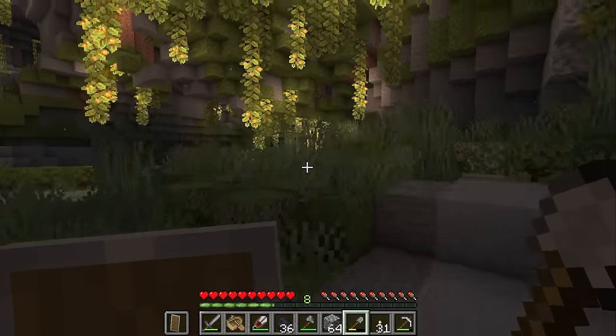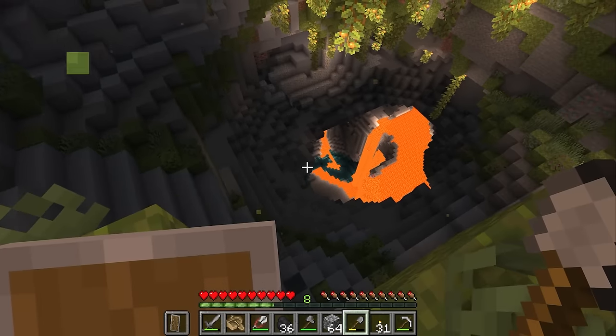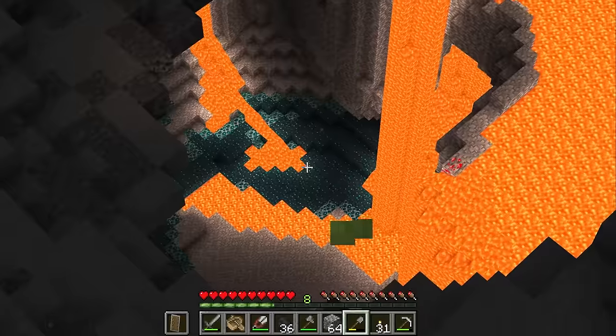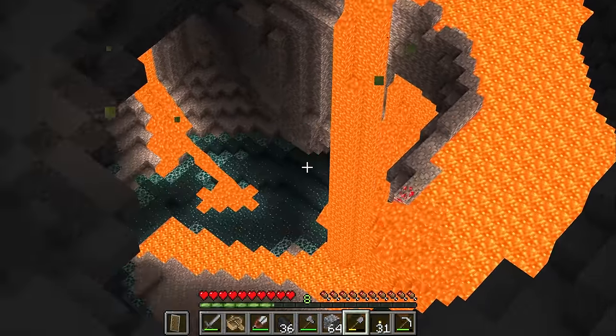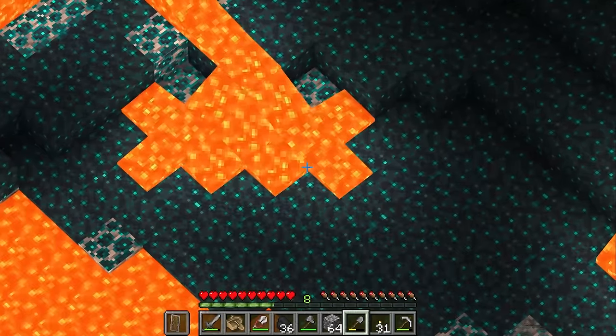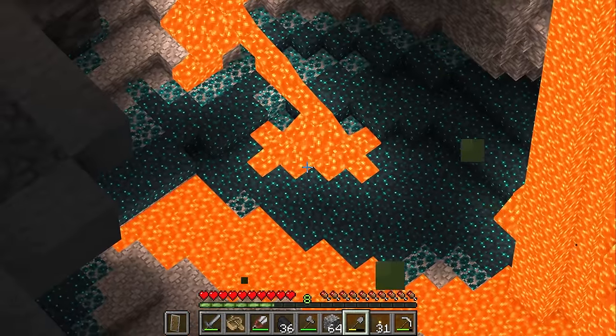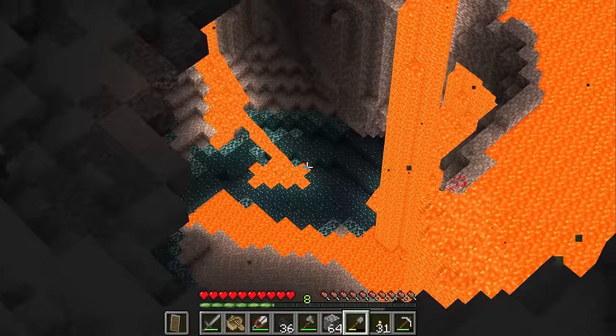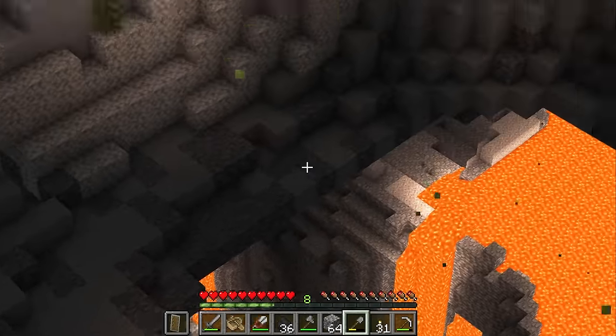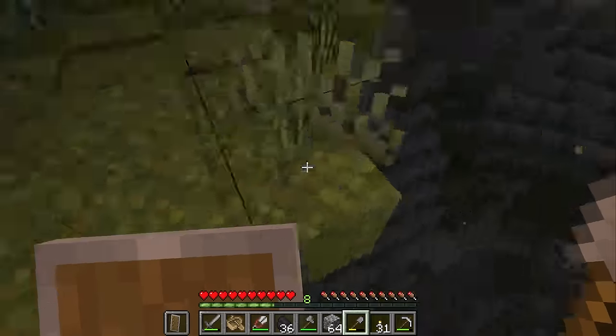Oh, okay. There's a deep dark down here. And that is a giant lava waterfall. That is absolutely wild. But that's not what I was expecting to see, and we are actively going to avoid that. I was thinking about going down further to maybe see if I had any luck with diamonds. But you know what? I think I'm good.